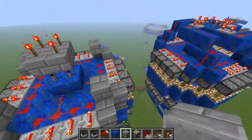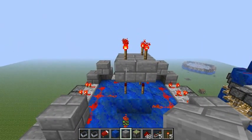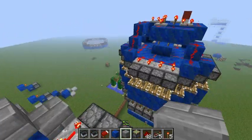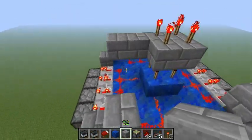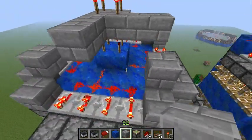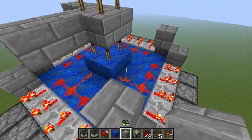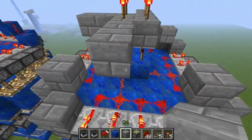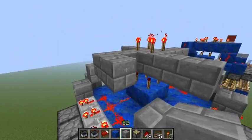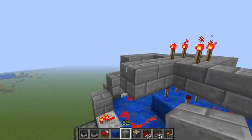Now you will build out from the center 2x2 platform. You will build out 2 blocks on all 4 sides. You have to line them all up with your redstone so that makes it easier to gauge where you are putting it — everything is going to line up nicely. Now 2 more blocks. I'm going to make an elbow.